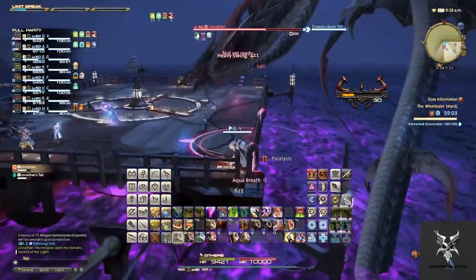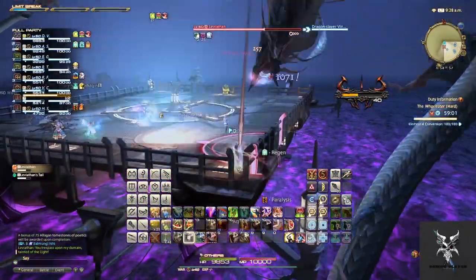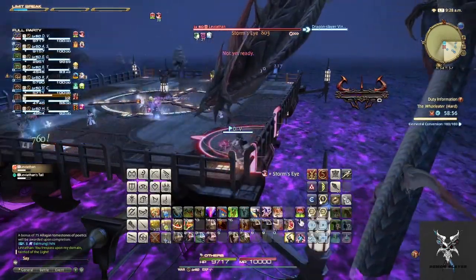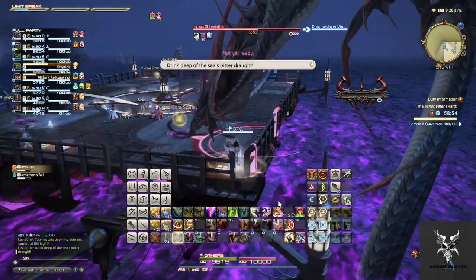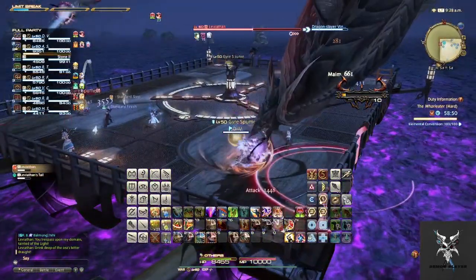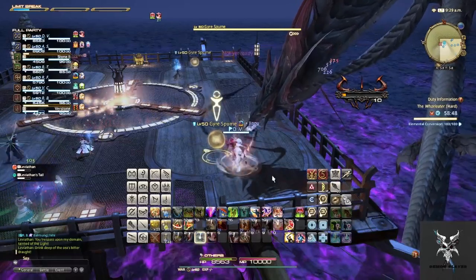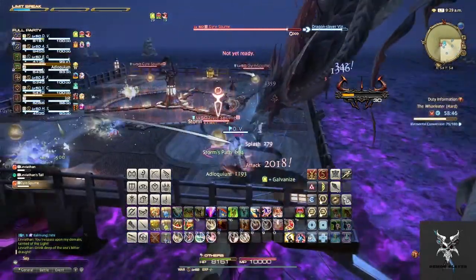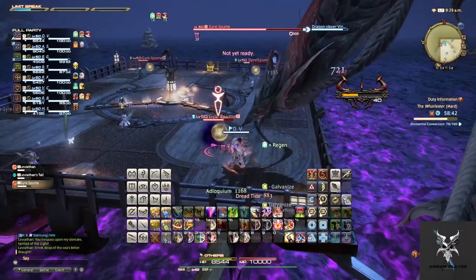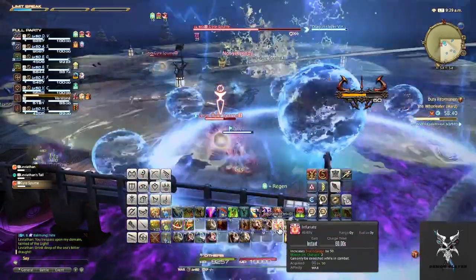During this time, the boss will also spawn two Sahagan units that will need to be picked up and killed as soon as possible. Each time these adds are spawned, they come in pairs of two, and you will want to kill them as quickly as possible, as if left alive too long, they will begin casting large AoEs on the party.